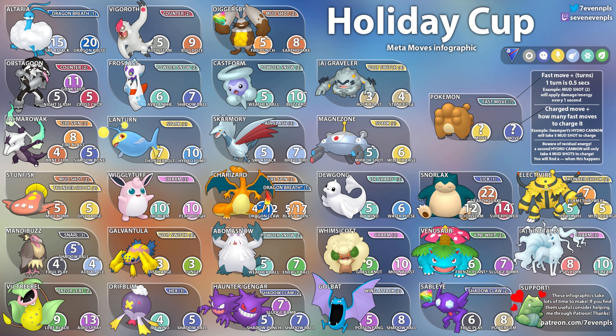Next up we have Galvantula with Volt Switch. Three Volt Switches to get to Discharge and three to get to Lunge. We've seen Galvantula in the open Great League and a little in the Ultra League — we know how good this Pokemon is.